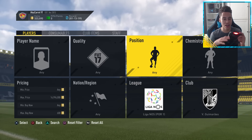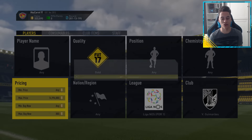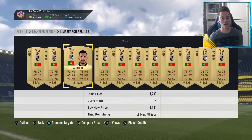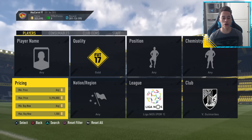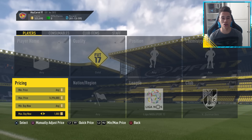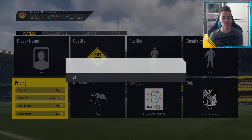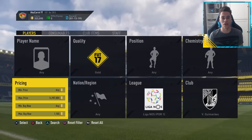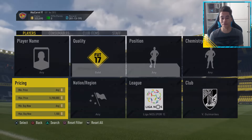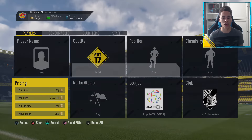For the next filter, keep everything the same but switch the quality over to gold. Then again, find the minimum buy now. Since this challenge required about eight gold players, there are gold players from this club — not too many, but they go for quite a bit more coins. The minimum buy now is about 1,200 coins. You'll be picking up cards for about 1,100 or cheaper, maybe 1k or under. With these gold cards, if listed at their minimum, you could pick them up for about 400 coins, sell them for 1.2k, and make about 750 coin profit after tax.